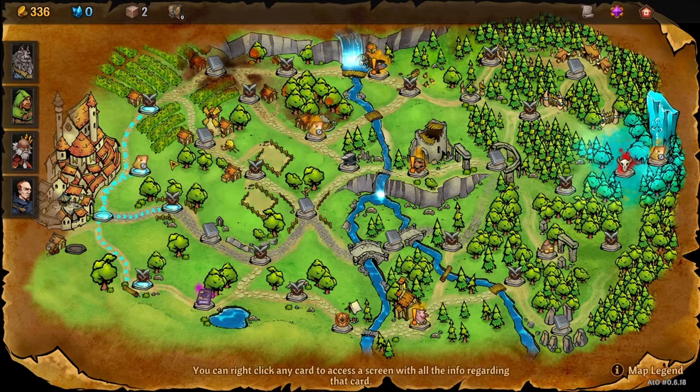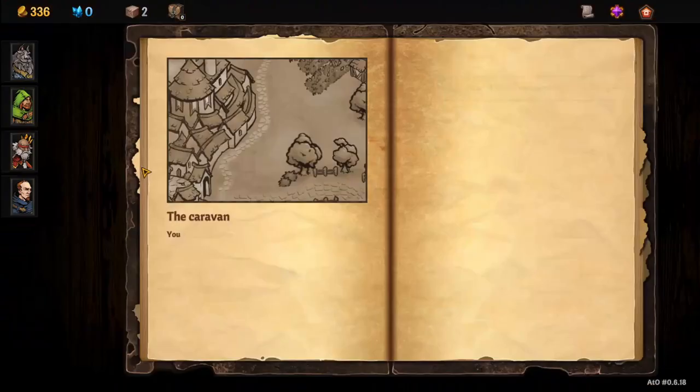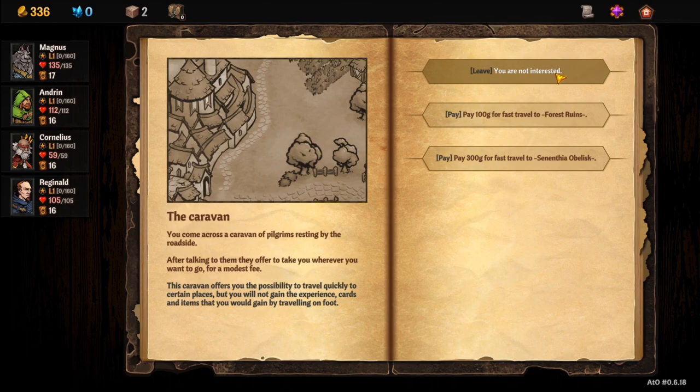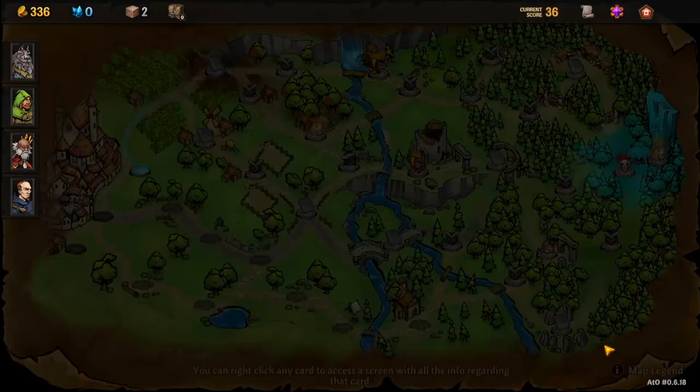So what way do I want to go? Oh, this is the caravan — we're going to go this way to check it out because I've never done the caravan before. 'Come across the caravan of pilgrims resting by the roadside. After talking to them, they offer to take you wherever you want to go for a modest fee.' Oh — you can skip stuff! I feel like I want the experience though; I'm not so far along that I can skip this stuff. Well, I'm committed to going up so we will do the Hatch.